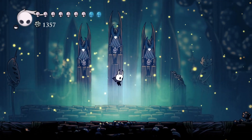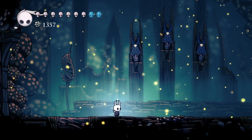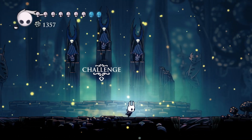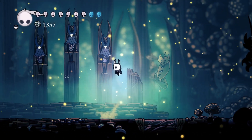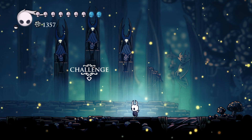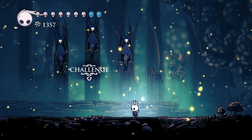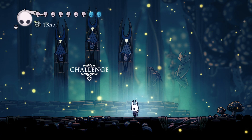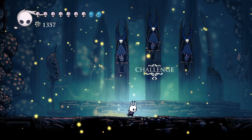What they do is you'll first fight one of them, and then there's a second phase where you fight two more. One thing they do is come on the ground and dash across trying to get you — they're very quick. Another thing they do is come from the air and go straight down, kind of like the Soul Warrior fight with those particular attacks.